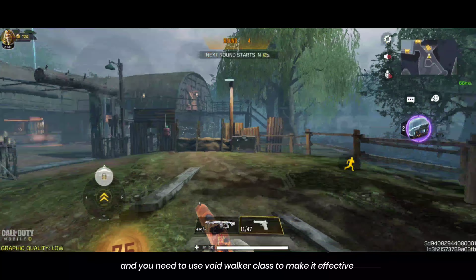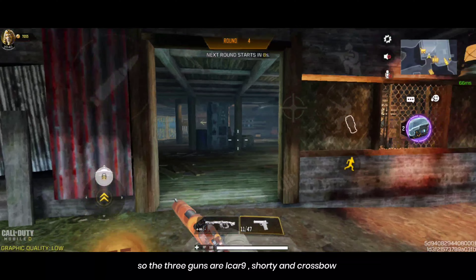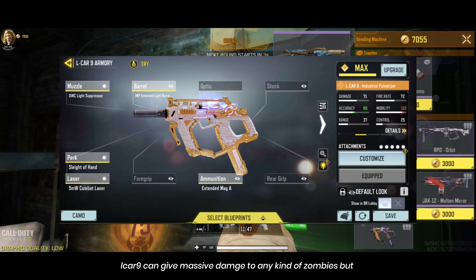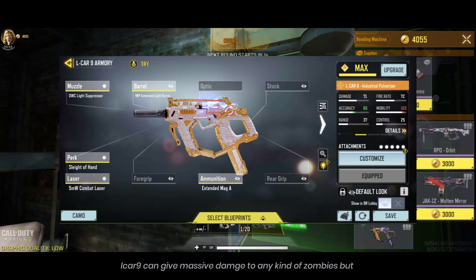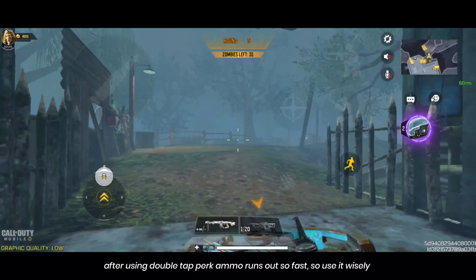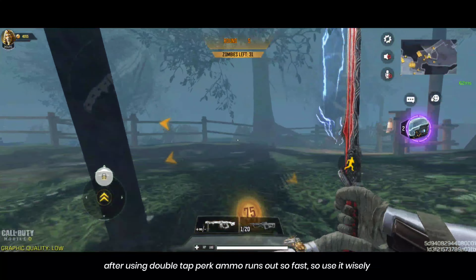You need to use the Voidwalker class to make them effective. The three guns are the LK9, Shorty, and Crossbow. The LK9 can give massive damage to any kind of zombie, but the downside is the ammo capacity — after using the Double Tap perk, ammo runs out very fast, so use it wisely.